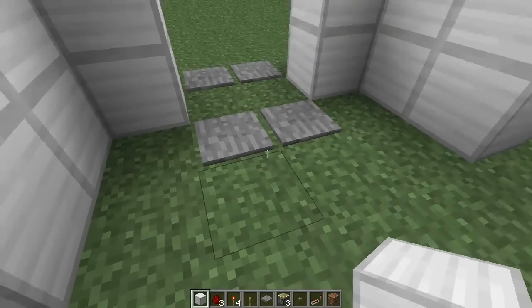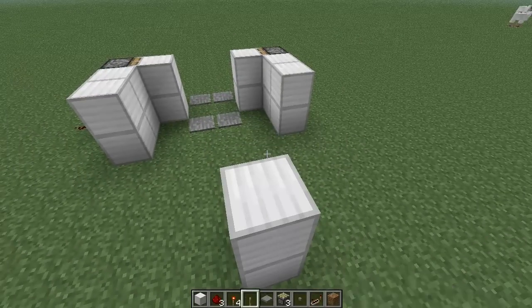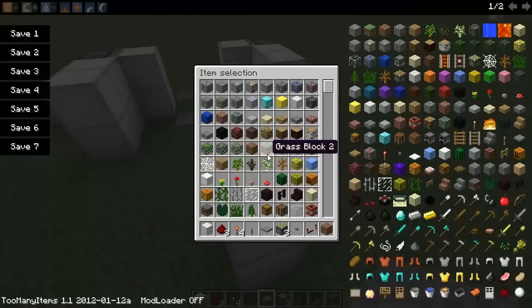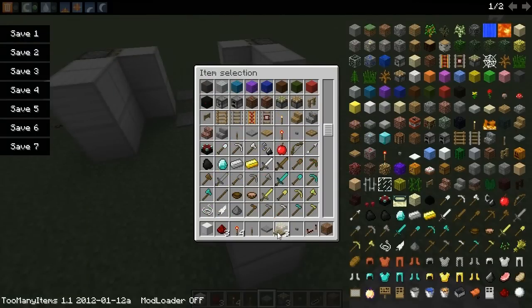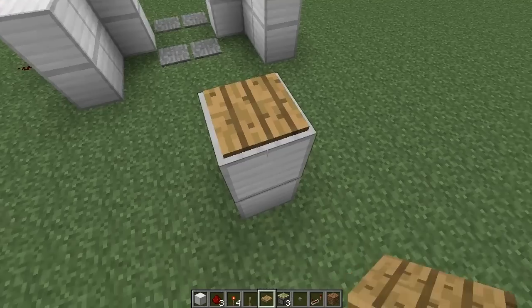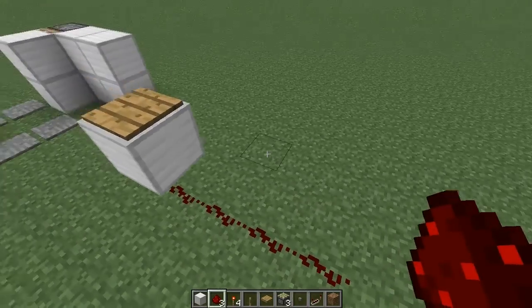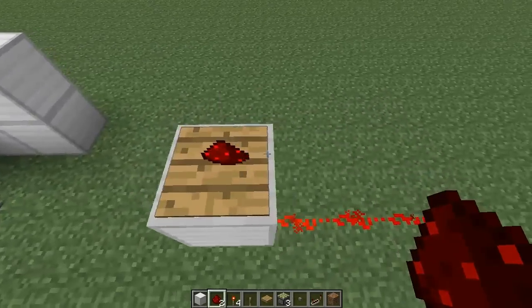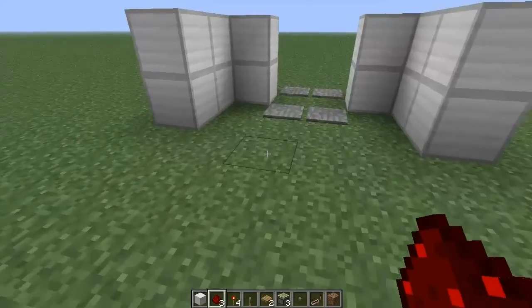So what we're going to do — as we know, pressure plates can actually power the block below them. I'll use a wooden pressure plate so I can chuck something on it and show you how that works. So we'll get rid of the stone and put a pressure plate there, and I'll put some redstone below it like that. And it will power the block below it — if we chuck that on, you can see that powers it. So knowing that little factoid is very useful.